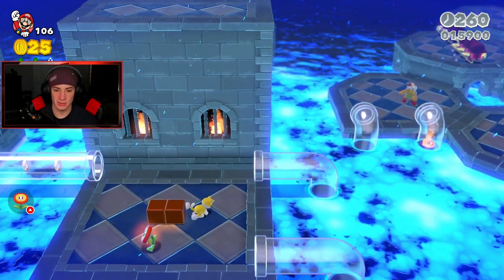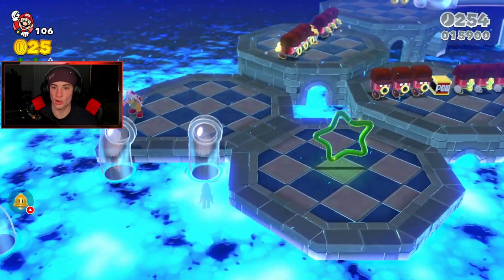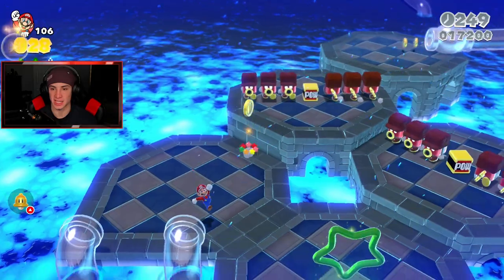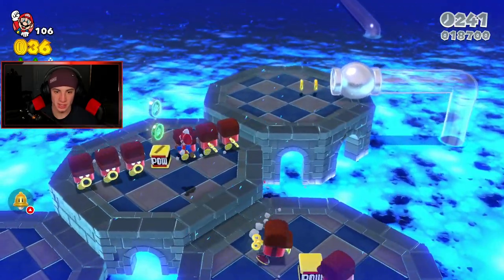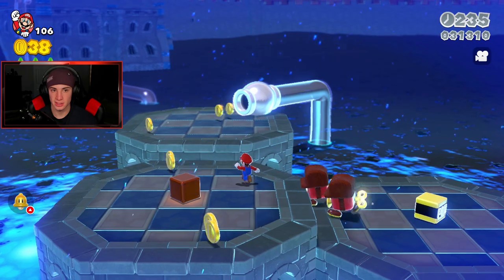I'm gonna switch to my fire suit right now. There's the third green star - oh cool, we took the other one and dodged this guy, but of course we take the hit anyway. We need all these green star coins, so I'm just gonna jump across. There's the third one! Now where's that stamp at?